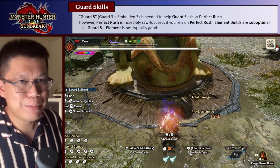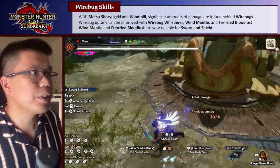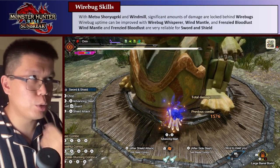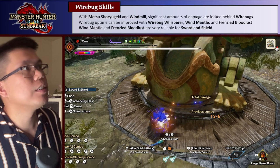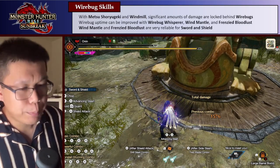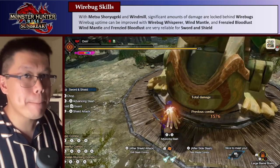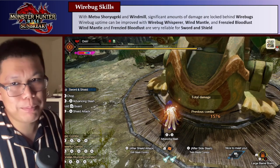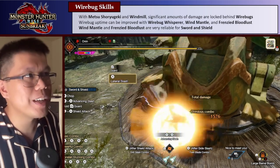Also because you'll be losing access to some other really important skills. Finally, the last skills we're going to be thinking about are Wirebug skills, because a lot of your damage is going to be in Metsu Shorigeki. Having Wirebug skills will make sure those switch skills can be used more and more often. Windmill is also a nice element option. Wirebug Whisperer is a free cooldown reduction, and Wind Mantle and Frenzy Bloodlust are also really nice. Both of these skills lose their effect if you sheath your weapon — but the Sword and Shield can use items while unsheathed, which means you can better keep these skills up.